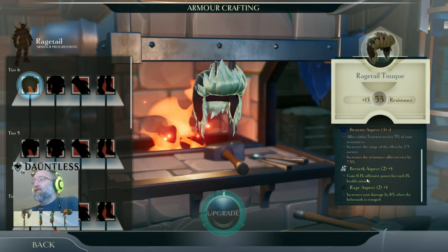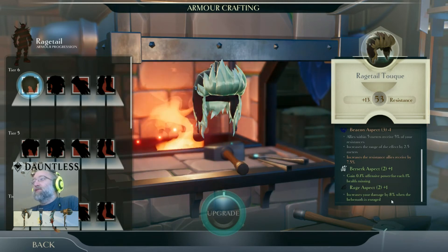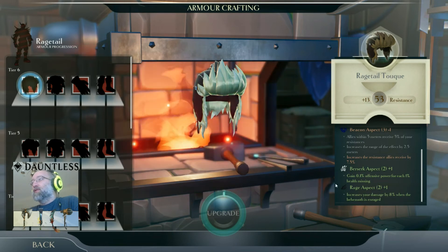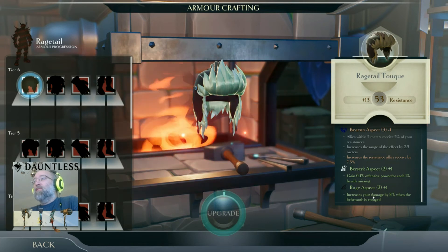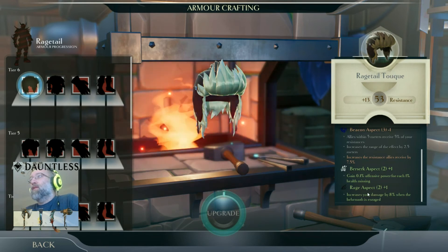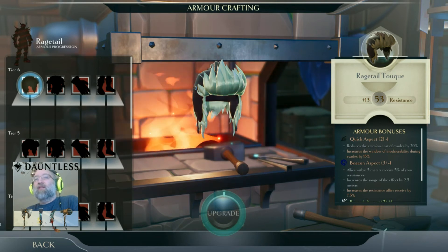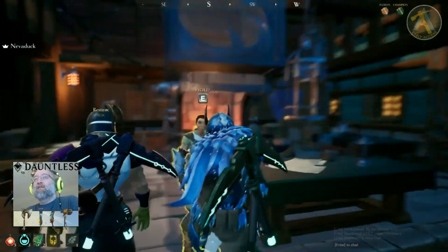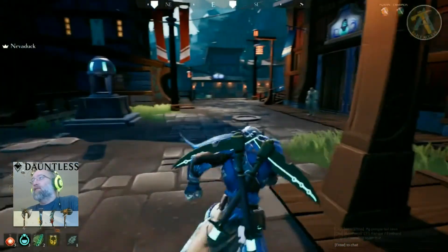Berserk Aspect: gain 0.1% offensive power for each 1% health missing. Rage Aspect: increase your damage by 8% when the behemoth is enraged. So if I'm low health I gain extra damage, and when the boss gets enraged I definitely want to be attacking. There are a bunch of different ones — some increase cooldowns on items, some increase healing from AoE effects.